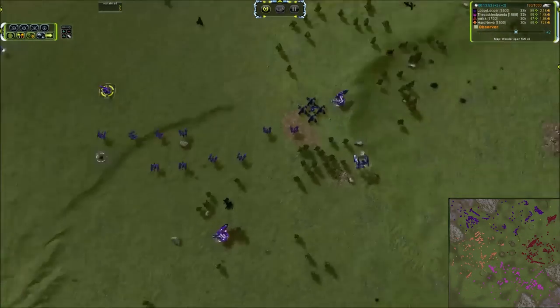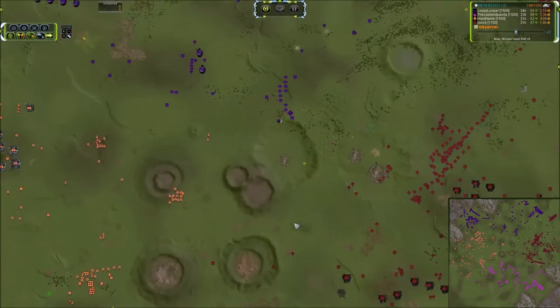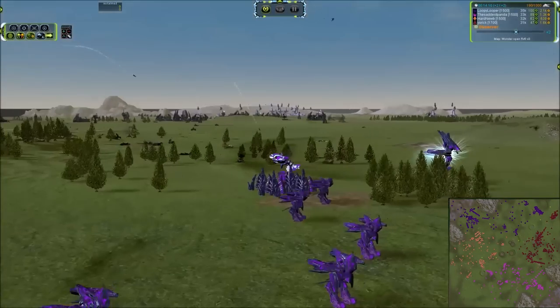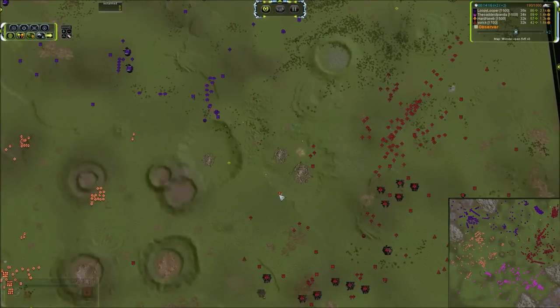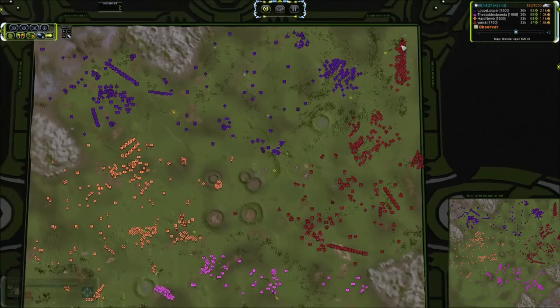We've got T2 point defense over here, but that's not a super well placed pair — they can be skirted on this side. Vipers are online and they're going to nail those and remove them. And good lord, the Mantis — how many units are on the field right now? Let's take a count: we've got 120 Mantis, Panda's got 24 Ilshavas and 58 Thams. We're already looking at a huge quantity of units.